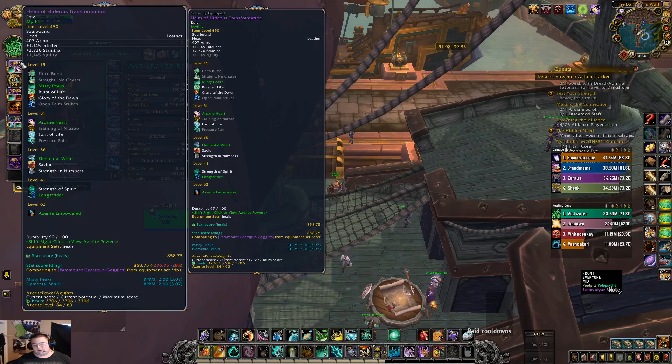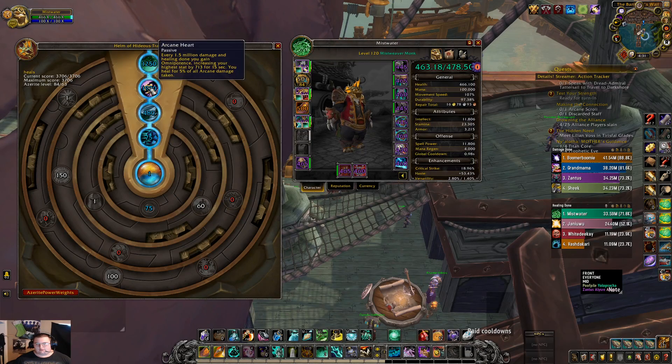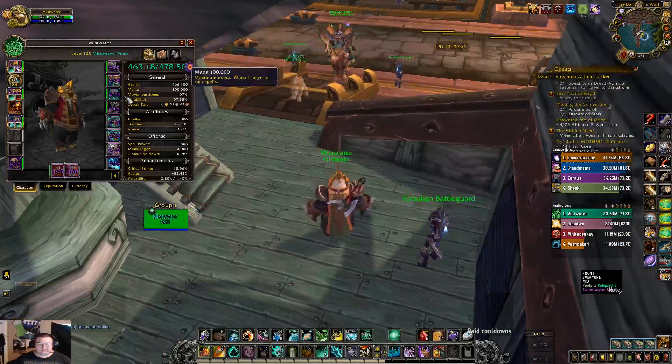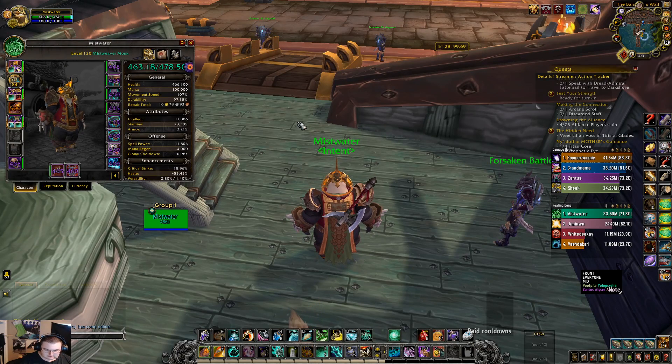For example, Helm of Hideous Transformation has 30 less item level than a mythic piece would be, so the traits suffer about a 10% loss. That's easy math — from 3706 you subtract 370 points, making the real value about 3400. There's no 480 version of arcane heart, so you'll never subtract points from it — it will always be 1900. The values I'll link in the gear chart are based on haste being worth 5 points from the stat weight.